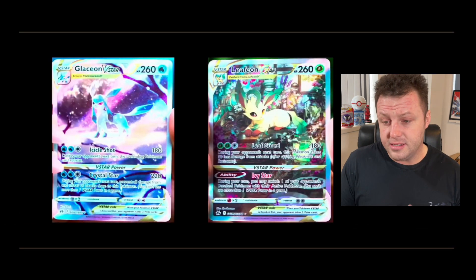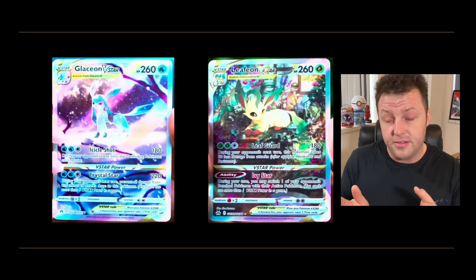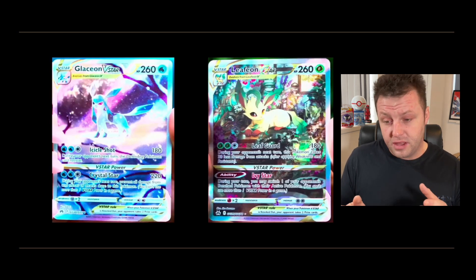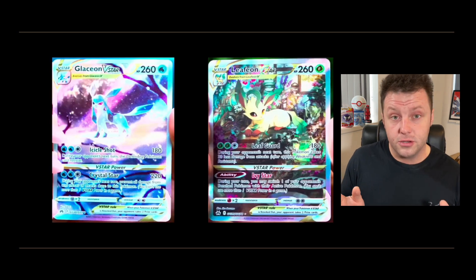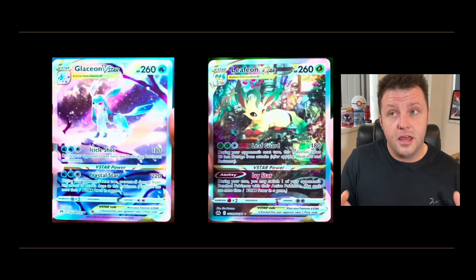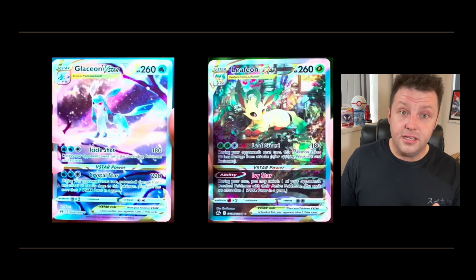Two more V-Star cards we've seen in V-Star Universe are the Glaceon V-Star and Leafeon V-Star. We get this first look at the English cards here — these were quite popular last year from their V-Star boxes. Both of these are alternative arts in the Glaring Gallery. There are so many chase cards in this set that I'm looking forward to, and I've pre-ordered quite a bit of Crown Zenith, so I'm hoping to get my hands on these.